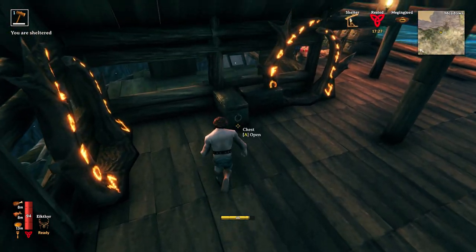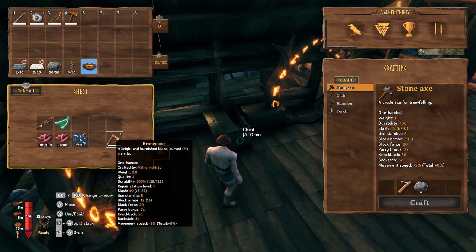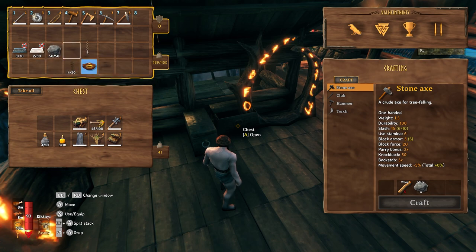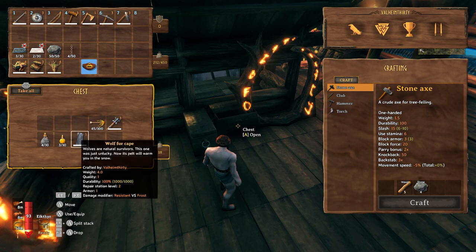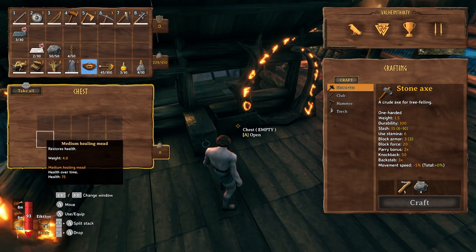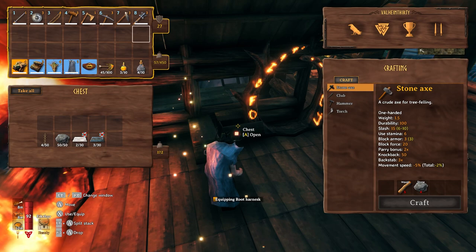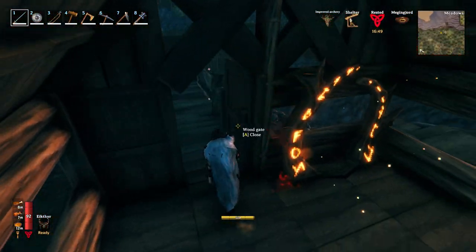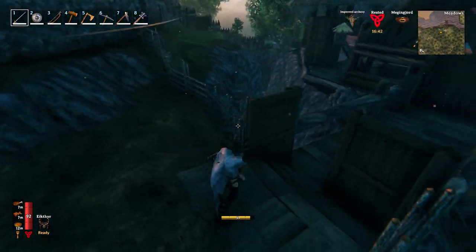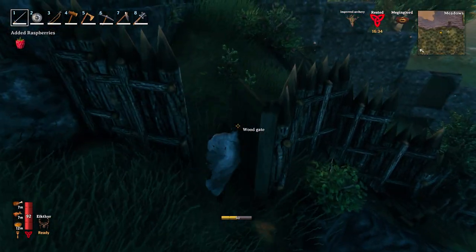Come on, alright, let's go ahead and load up everything. He's here. I'm trying to remember — I know there was some place I made a note, like there's a bunch of wood over here. I don't remember where that was. I do think there's a bunch of raspberries over here. I'm just going to do that while I'm at it too.